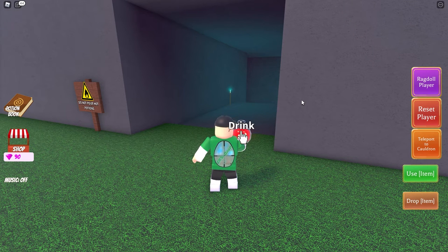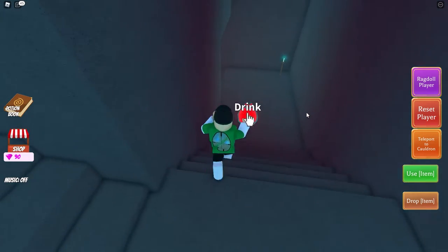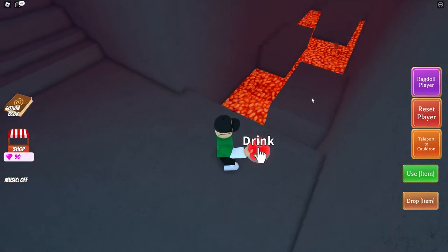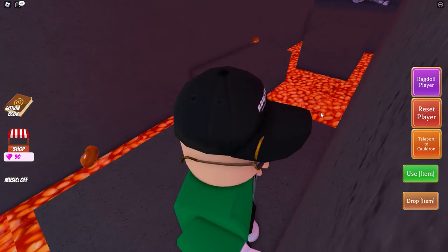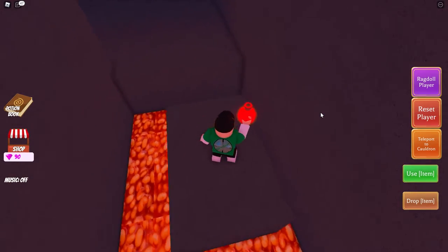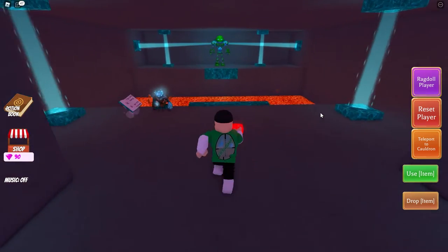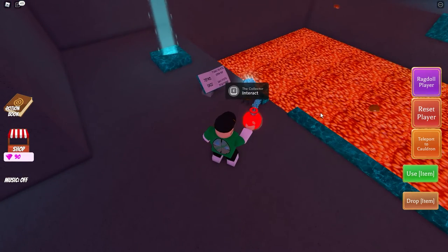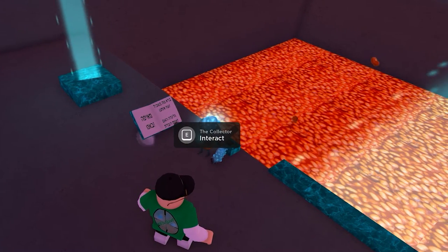The things I do for entertainment - must need my head examining. Moving on, back down the tunnel again. I feel like I have been here before - I better give it some beans. Back to the little dude - he is called the Collector. Hand him your DNA sample and he will make the bridge appear.